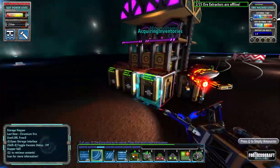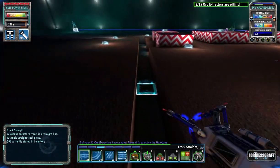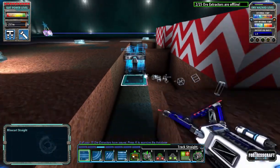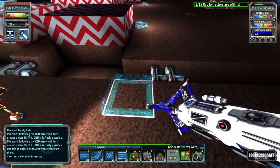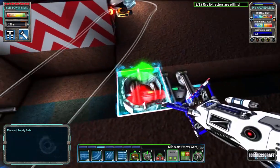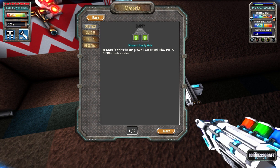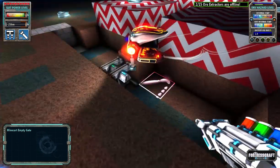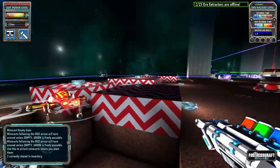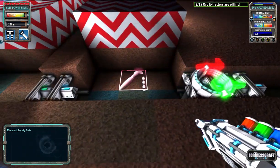They just have to pop up right here where they pick up items. First we're going to need some straight track and some gates. I want an empty gate right here. An empty gate will make them turn around unless they are empty. So if they're full and all this stuff is full, they'll just sit and bounce back and forth in here until they're empty, then they'll be allowed to leave.